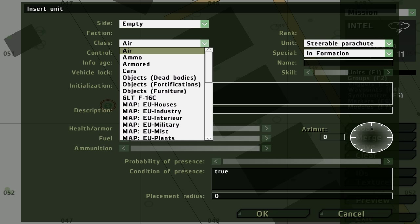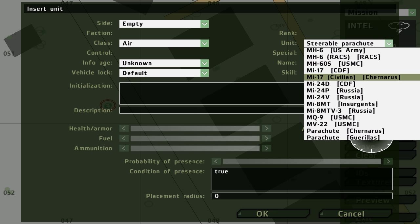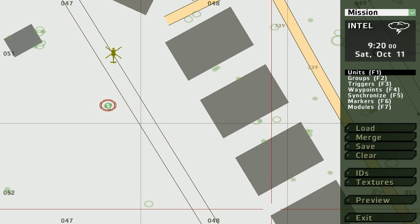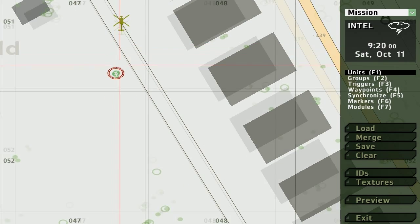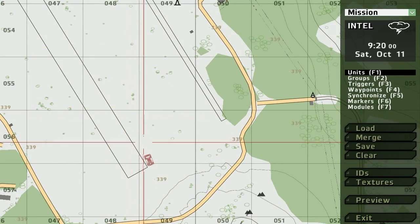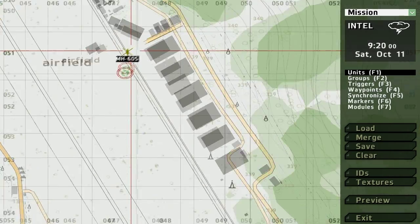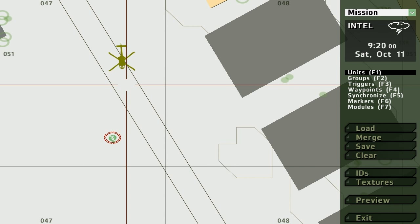So what we want to do now is create an empty chopper. We have a helicopter, our AT specialist, and the Tunguska. What we want is the AT specialist takes out the Tunguska, and the chopper becomes unlocked.